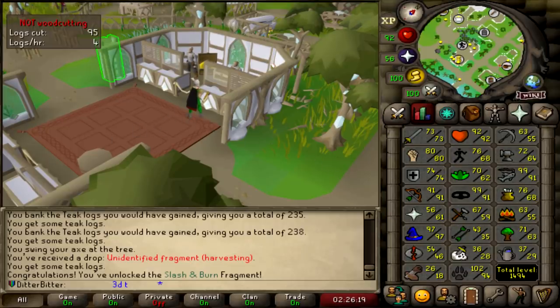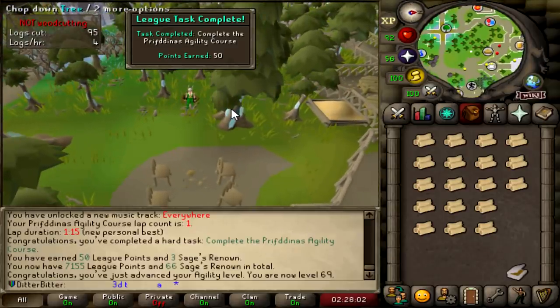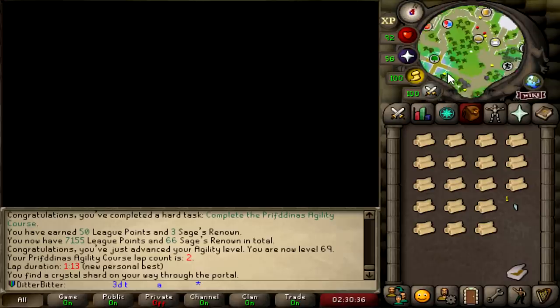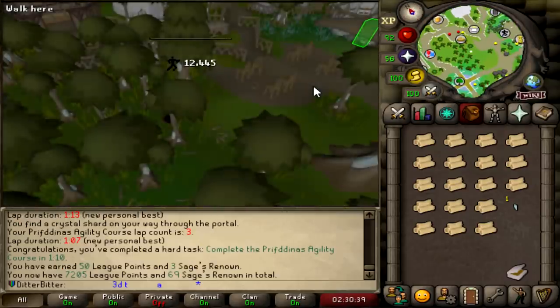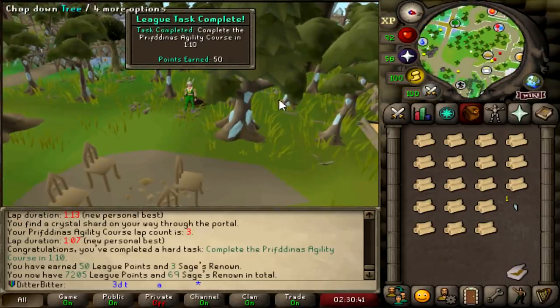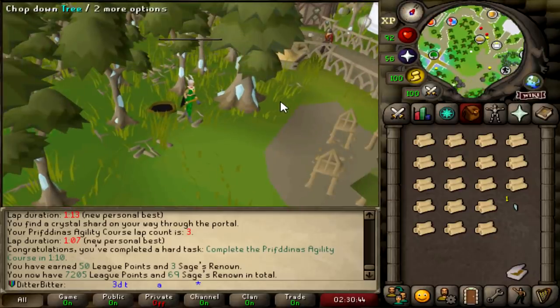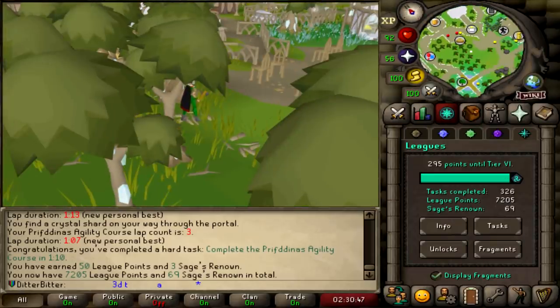Complete the Prifddinas Agility course - I need to do the other one. Surely this is the 1:10. Yes! 50 points for completing the Prifddinas Agility course in 1 minute 10 seconds. We're now on 7,205.